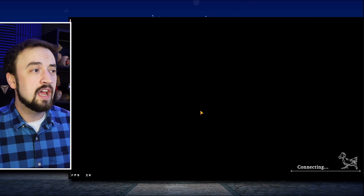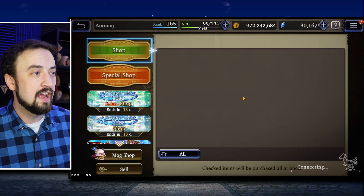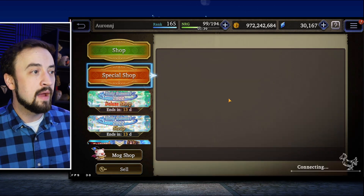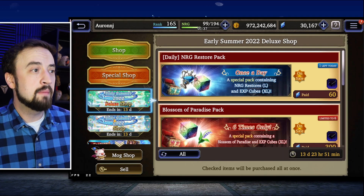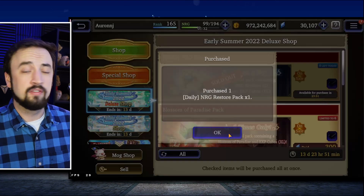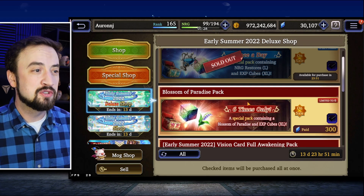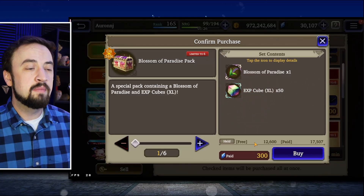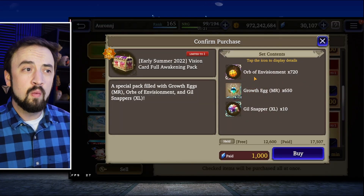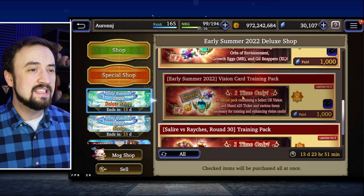Usually at this point I've pre-checked the special shop, but I did not pre-check it yet today. It looks like we're still just on those version-up starter packs, so nothing new in the special shop. The Deluxe Shop — we've got the Energy Restore Pack every day. I hope they just keep this coming; I never want there not to be an Energy Restore Pack. There's also a Blossom of Paradise for 300, if you want to pick that up, up to six times. A Vision Card Full Awakening Pack for 1k paid — everything you need to fully level up a Vision Card. That's decent.